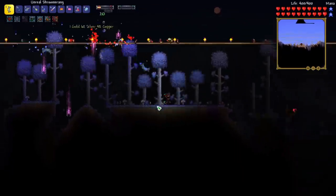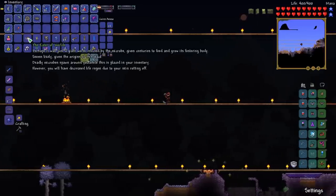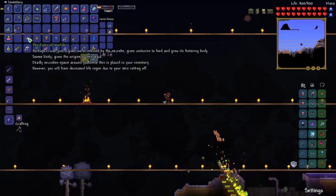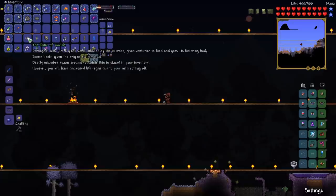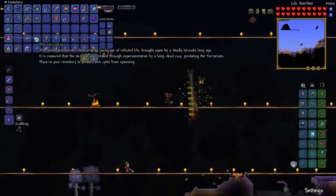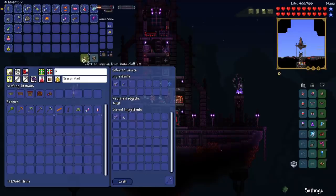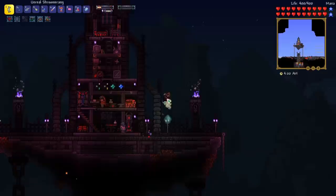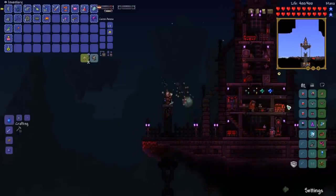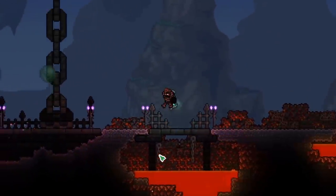We got our Worm Scarf, the Eater of Worlds lore item — deadly microbes spawn when it's in your inventory but you have less life regen — and the Corruption item, which prevents Hive Cysts from spawning when in your inventory. Now let's craft our Nightmare Pickaxe. Well, I hope you all enjoyed this episode — it's been fun farming up the Sulphurous Sea and getting our Sulphurous armor. If you're enjoying this series, be sure to like and subscribe. Thanks for watching and I'll see you next time.